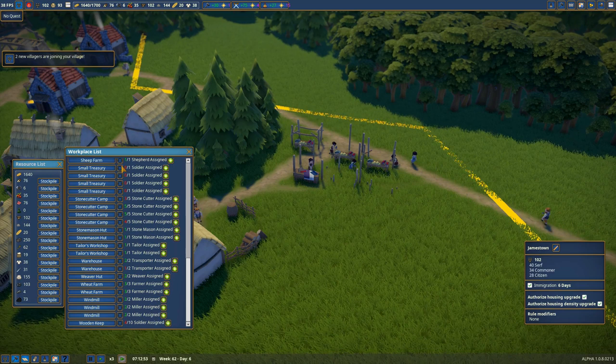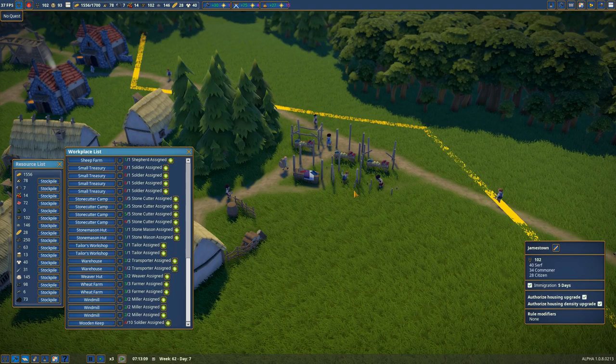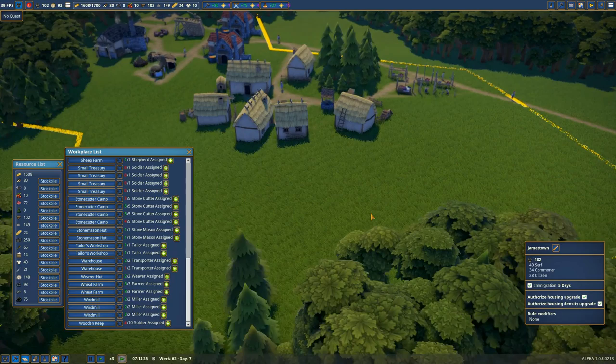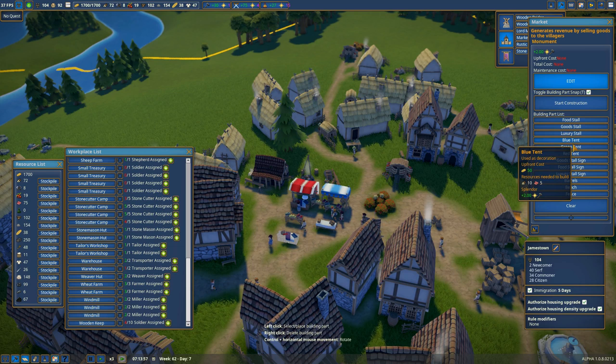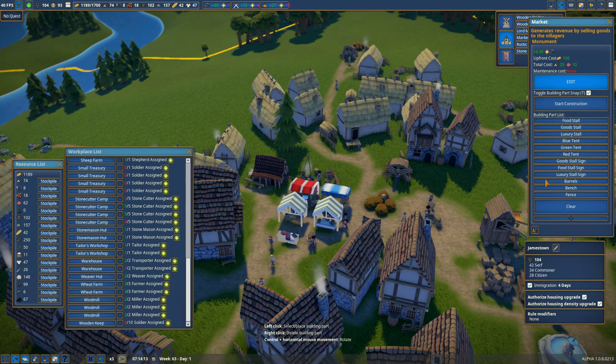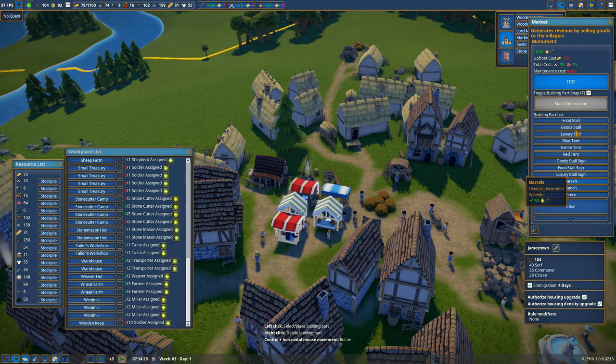We're working on our new market up here in the second settlement area of our town. We've put tents on all of those stalls, which is going to build up our splendor points. I'm going to do the same down here with the other market — we need tents on those stalls as well, because those tents are just little ways we can generate additional splendor points really easily. So we'll put a couple green tents here and get one more red tent going.